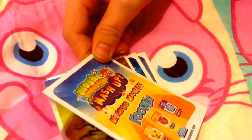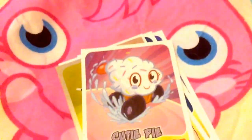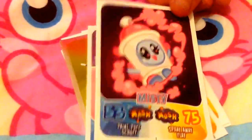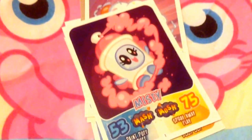Then we have an adorable Cutie Pie — I love Cutie Pie, she's so cute! You need a pink star blossom, a blue dragon fruit, and a purple crazy daisy. Then we have Missy, one of my absolute favorites, she's so cute, and you get her in a mission too.